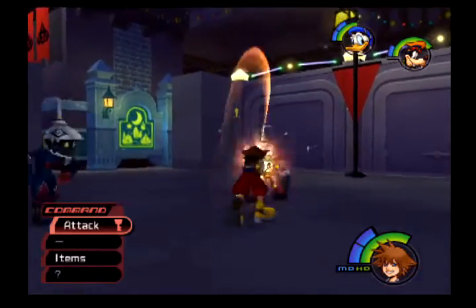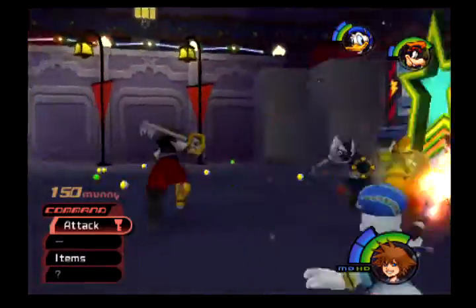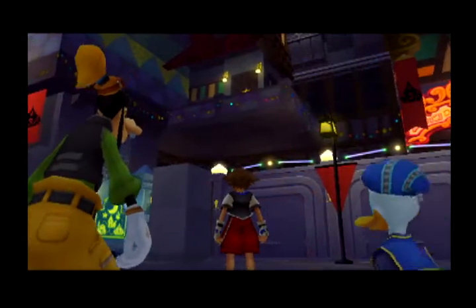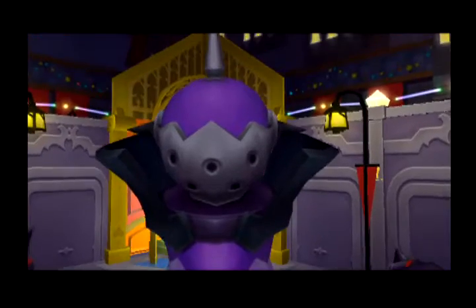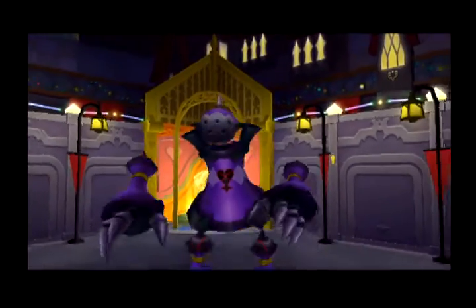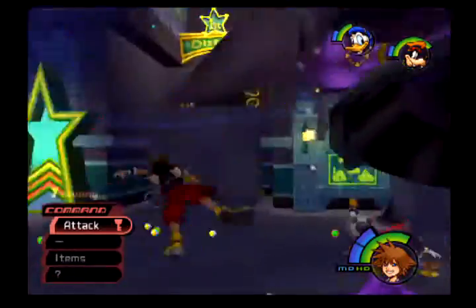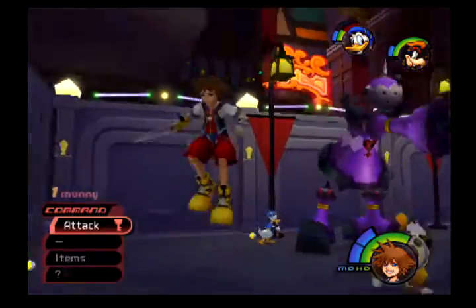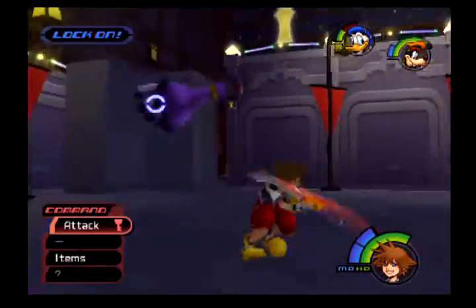Now we fight more Heartless, but this is with two party members — Donald and Goofy. Donald can actually cast spells like Fire, as we see right there, and Goofy is generally a hitter — anything that hits the shield does damage. Here we have our first boss, Guard Armor. This is why I recommend you being at level 9, because this one can easily be hard or easy. I recommend staying away from it when it's doing that arm-swinging motion, and focus on its limbs first. It will detach its limbs from its own body, but take care of the limbs first and you'll have an easier battle.